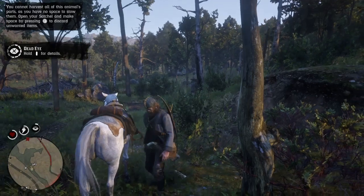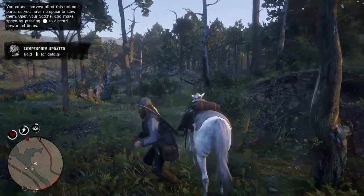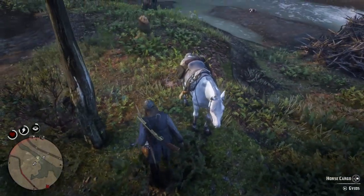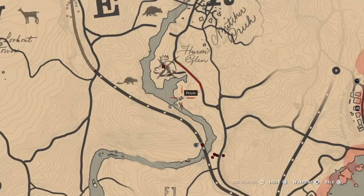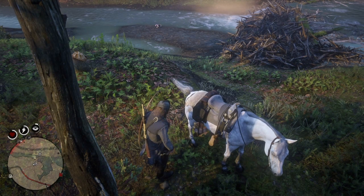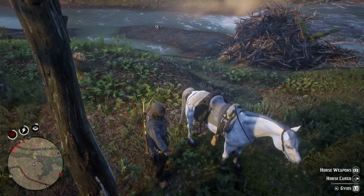Grab the pelt. Now you can't bring these to the butcher — any type of legendary, you actually have to bring them all the way down to the trapper. For this one it's not that bad, cause the trapper's actually just around the corner. The trapper's nice and close on this one. But like the bison one, when you're way on the west side of the map — that's a long travel.